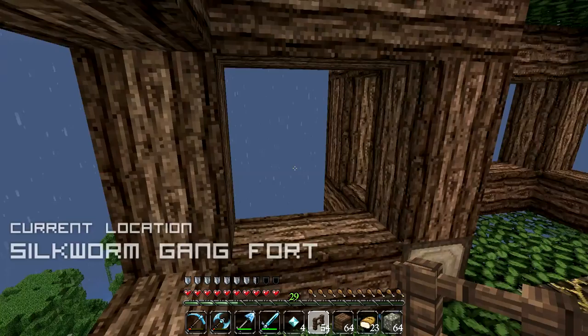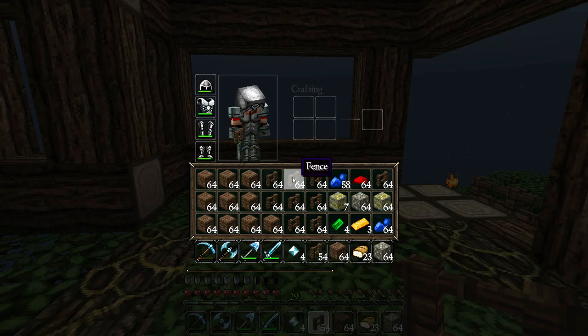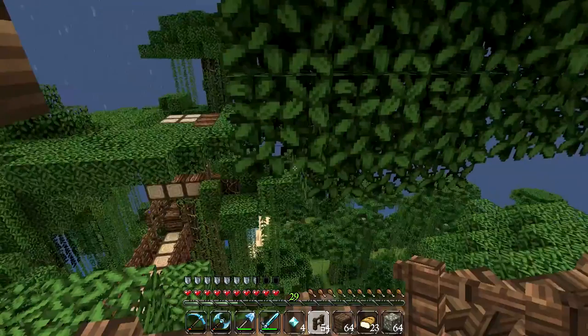I've just got back to the Silkworm Gang island fort. The rain is coming down in buckets, but I am one happy cyber dog right now because I have managed to collect a ridiculous amount of oak wood planks, a butt ton of fence, a good amount of gold and iron, and even a little bit of lapis, some emeralds, some gold, a few diamonds. This has been one epic looting session and I'm pretty sure we now have enough resources to actually finish the Silkworm Gang island fort completely.